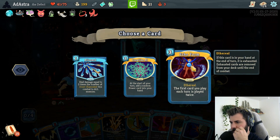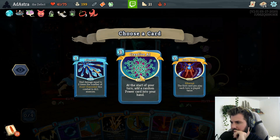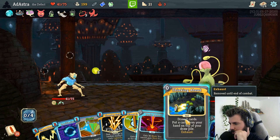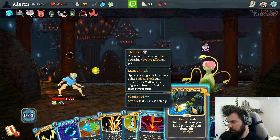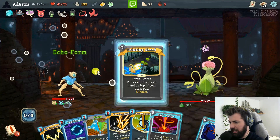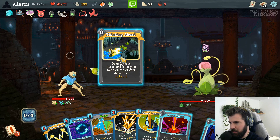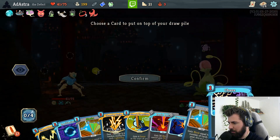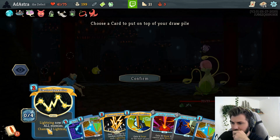The first card you play each turn is played twice. Yeah, we're going to Echo Form - start of your turn, add a random power card to your hand. We're going to Echo Form. So now let's combo this - we're going to play Echo Form, and now we're going to think ahead. We're going to draw two cards or put a card from your hand on top of your draw pile, so now we know what card we're going to play twice. What card do I want to play twice next turn?